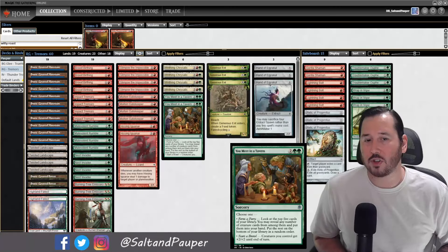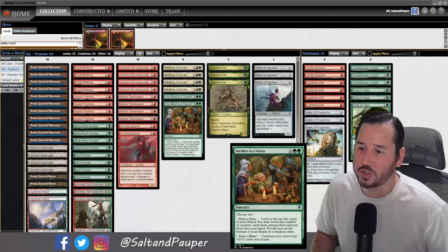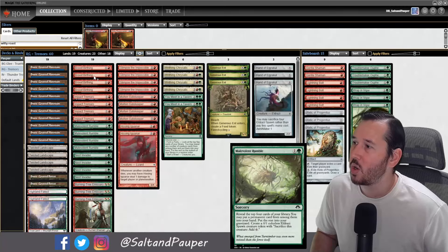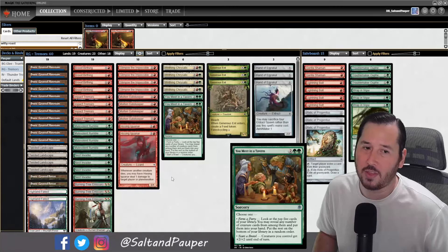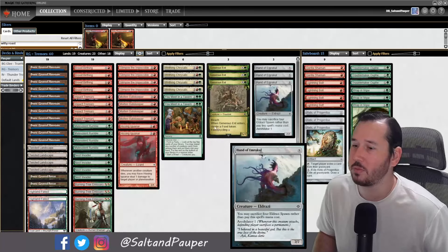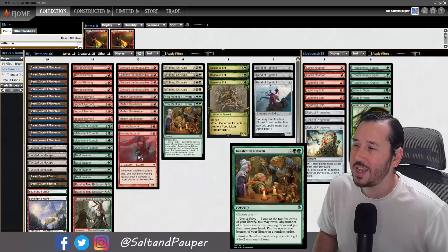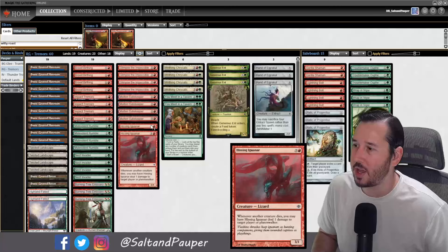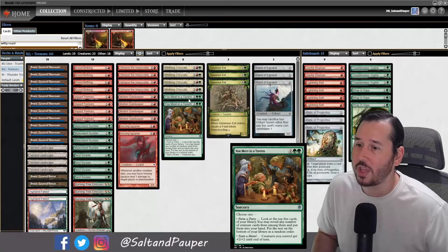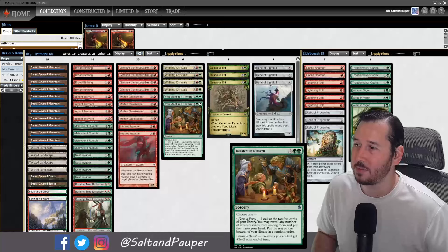We have 2 You Meet in a Taverns. While it can get creatures, not a ton of our deck is fetchable by it. What it's really here for is that second ability — creatures you control get +2/+2. This gives us an out when we've gummed up the board with Brood Tokens but haven't finished off the opponent, and they've stopped attacking into our Chrysalis. It maximizes value on all those Eldrazi Spawns. It could alternatively be something like Makeshift Munitions. This deck is very much still in trial — it's a rough draft, but there's definitely merit in this strategy with Molten Gatekeepers and Impact Tremors.